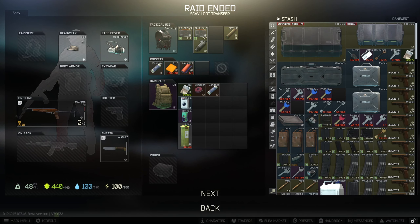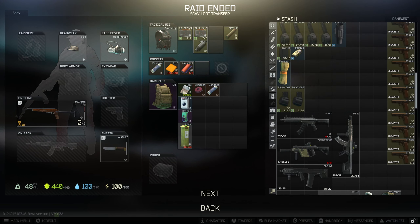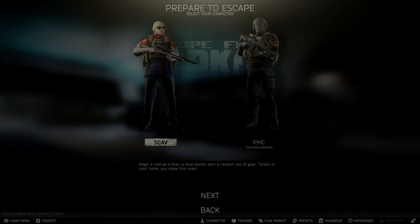So in four minutes, we managed to get a decent backpack, a rig that can be used or even better sold on the flea, and 50k in cash, as well as a rat cola which is part of the collection task for fence. Let's go for round two.